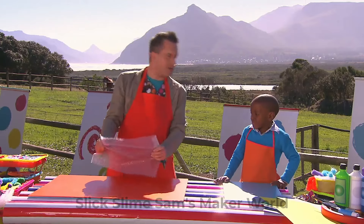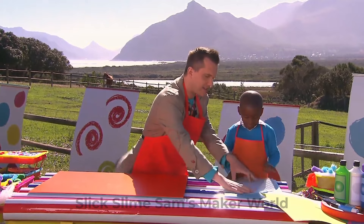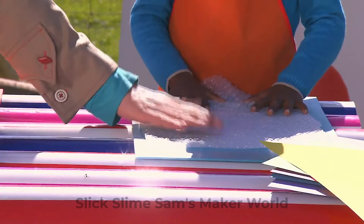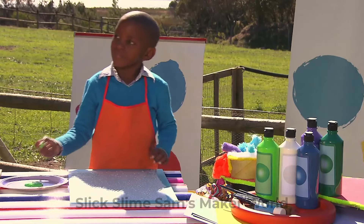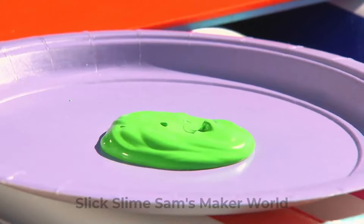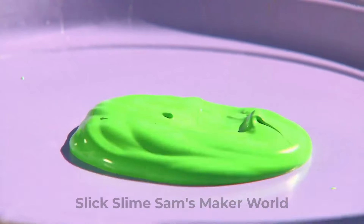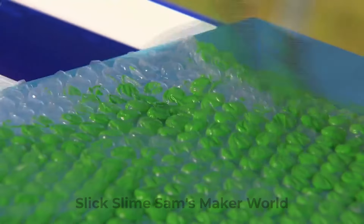I think you could do some painting for me, Prince! Let me put this in front of you — hold on to that! Now, you're gonna paint on this bobbly side here! Okay, Prince! Get painting! Good work, Prince! Make sure that all of the bubble wrap is covered in bright green paint!